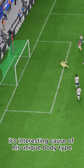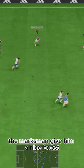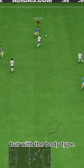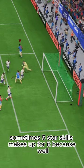Dribbling is interesting because of his unique body type and lower-than-expected stats. The marksman gives him a nice boost, but with the body type he does have some funky animations sometimes.